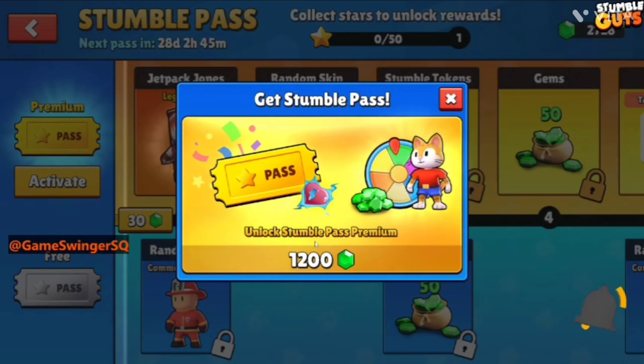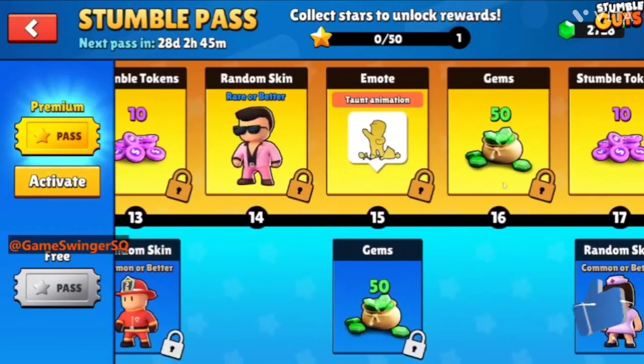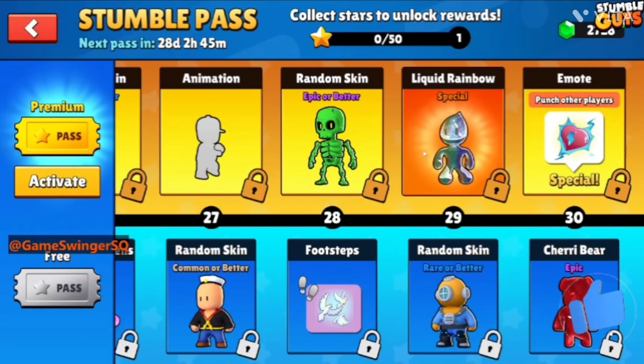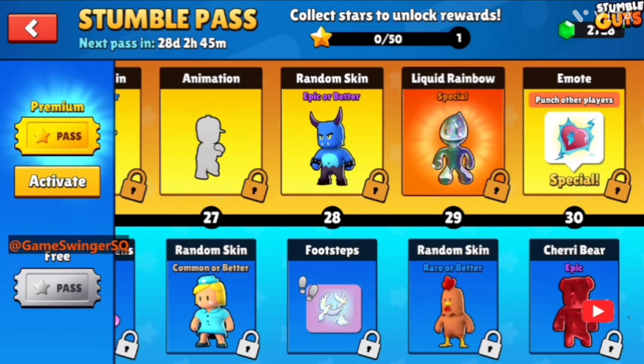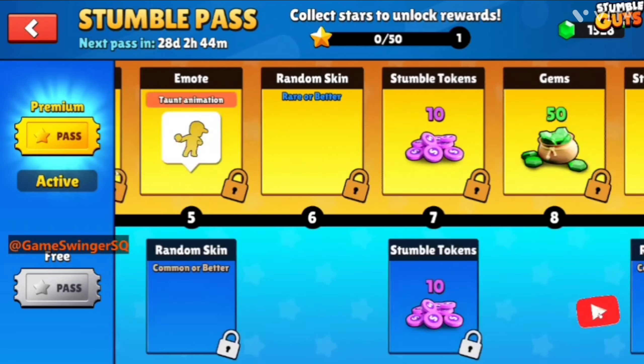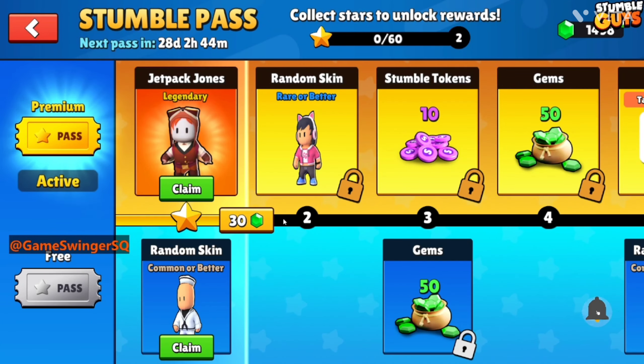So before we unlock, let me show you guys — as you know, there's a special heart emote and a special Ray Liquid Rainbow skin. I like this skin the most and I'm only unlocking for this skin. Let's unlock it!